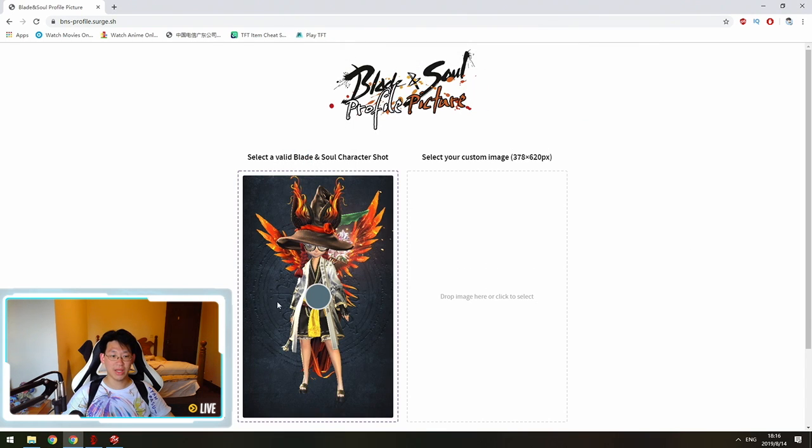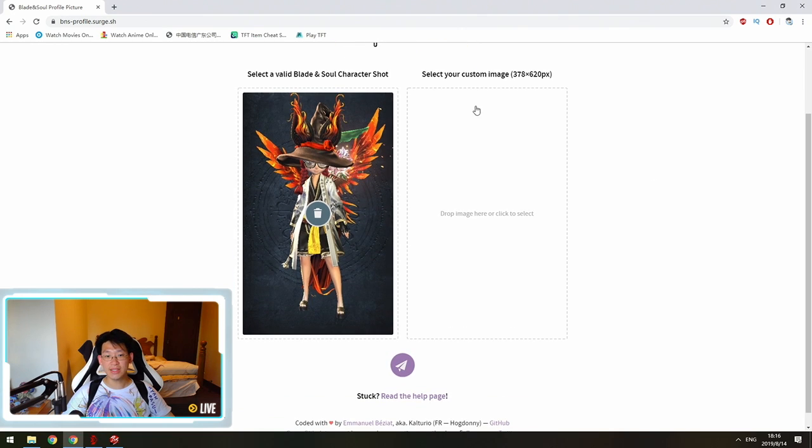Post that in and voilà. Next is 'Select Your Custom Image.' Your custom image needs to be 375 by 620 pixels — that is 375 pixels in width and 620 pixels in height.